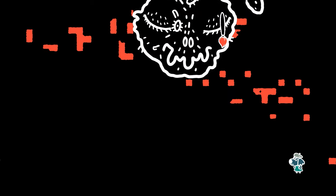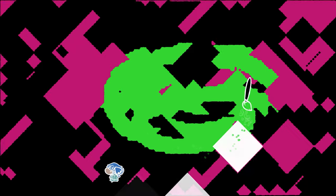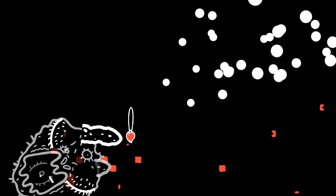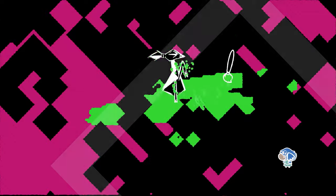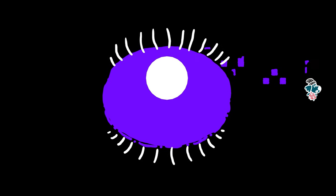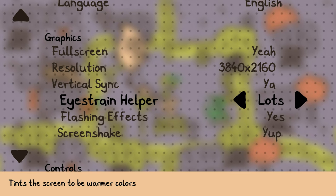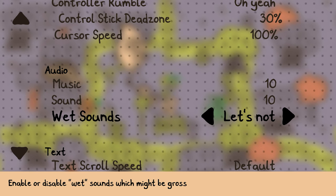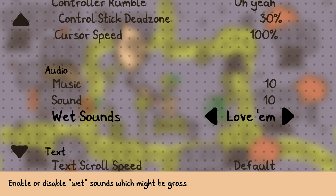Yes, there are boss battles in here, and it's the only time combat pops up. You're not just whacking big monsters over the head with a brush — it ties into the main mechanic of the game. These boss battles are pretty forgiving in that if you take two hits, you'll die, but when you die you're instantly thrown back at the point where you died, so the checkpointing is very forgiving. If you do have trouble with the boss battles, the game gives you a lot of accessibility options — you can just skip them outright. You can also get rid of the splooshy, squishy noise of paint, which I personally love, so I turned that up.